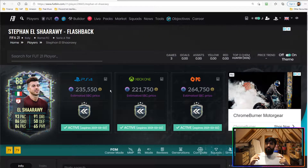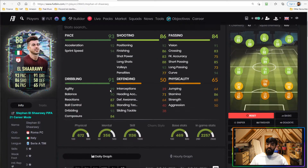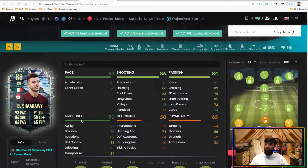Getting into the final summary: SBC cost is around 235k on PlayStation, 221k on Xbox, and 264k on PC. The pace, agility, balance, dribbling, and attack positioning are all standout stats. The short passing could be a little better — he struggles when players are further away. The shot power remains a con, producing very floaty shots as seen in the clips, though his good finishing stats do offset this somewhat.